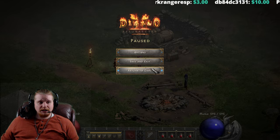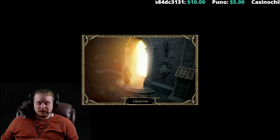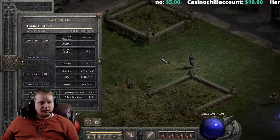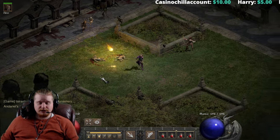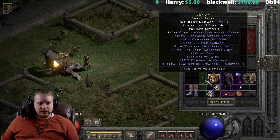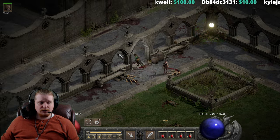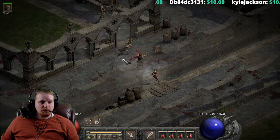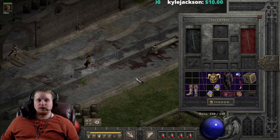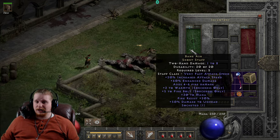You can walk through normal difficulty and just bonk things to death with this staff — it's really not that big of a deal. Even when you get to somewhere like the Outer Cloister, the damage on the staff is actually still enough to bonk a lot of things. I'll take off everything else just to make sure we're only getting the damage of the staff. As you can see, I'm doing 13 to 41 damage with this staff, and I can still pretty much bonk everything to death. At level 5 walking through Stony Field, just about everything you come across is going to be very easily killed with melee attacks with this.